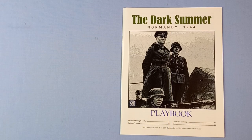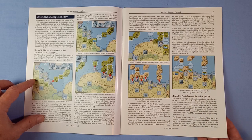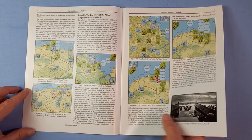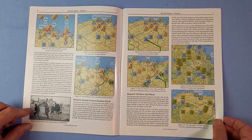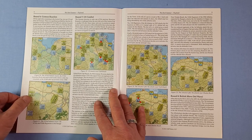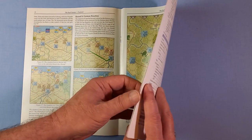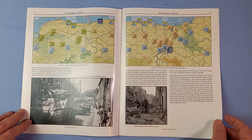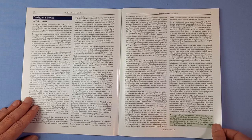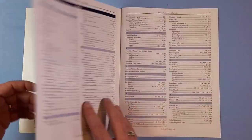Next is the 20-page playbook. Again, full colour, glossy, with extended example of play. Some people love these extended play examples; others just want to get on and play it. There are some nice pictures and great historical pictures. And the designer's notes. And then the index.